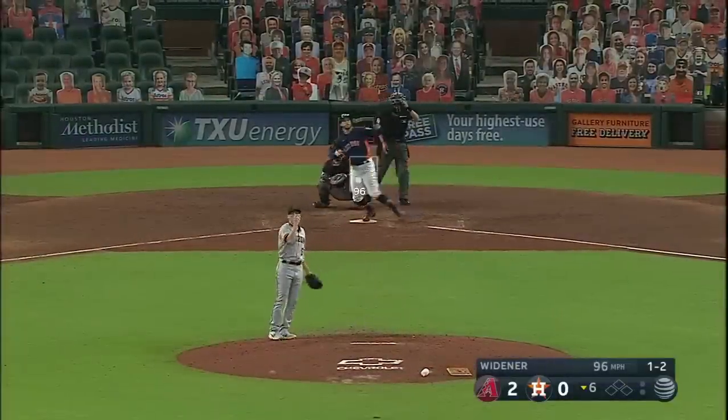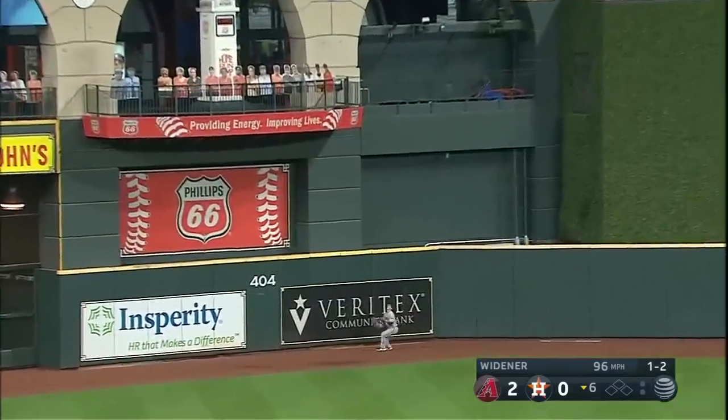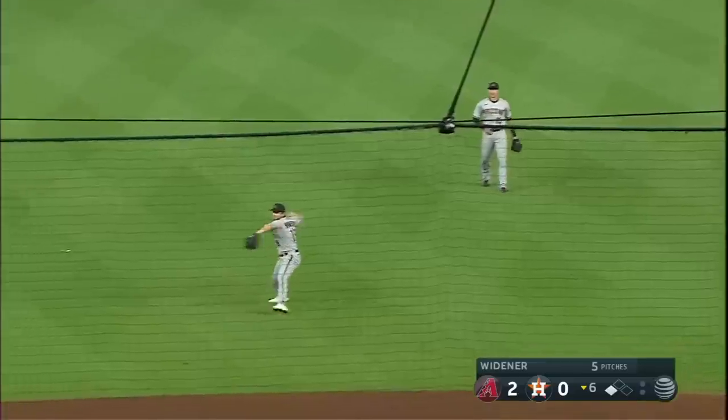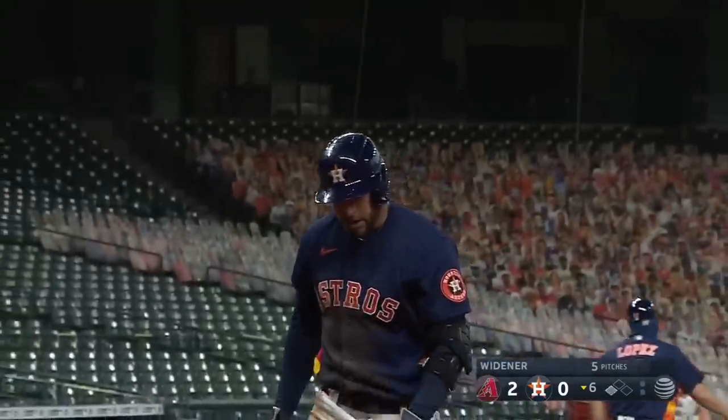Been good against righties this year. Springer hits one high and deep to center field, sending Varshaw back to the wall — leaping up, and that's off the wall. That ball is in play. And George is flying around second, he's at third, he's going to be waved around. The throw will not be made. Springer, an inside-the-park home run. It is 2-1.